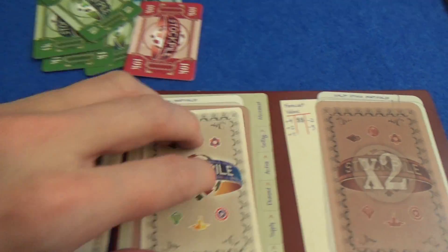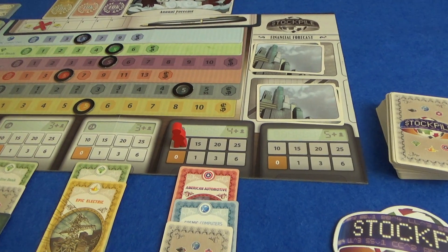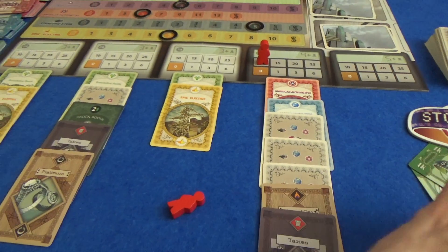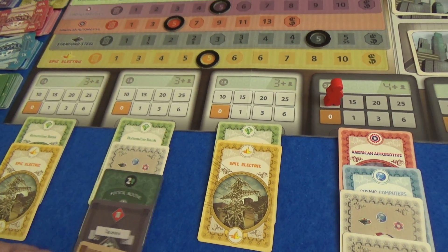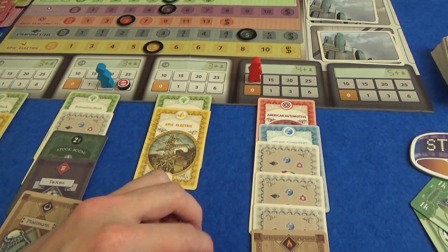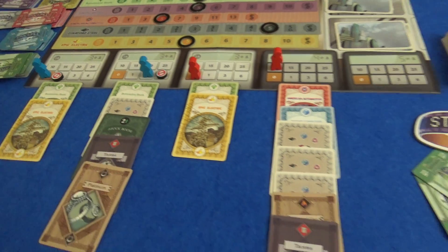Now we move on to the demand phase where we bid for these stocks. I know Marty only has $12,000 so I'm going to place my first bid at $10,000. Marty only has $12,000 so he can't bid $15,000 there, but he knows I'll only have $9,000 left. Since I can't bid $10,000 and have to bid two more than Marty, he could bid three, block off the six, and I'd be locked out. So these two piles are now exactly the same and there's no point in either of us bidding for them.